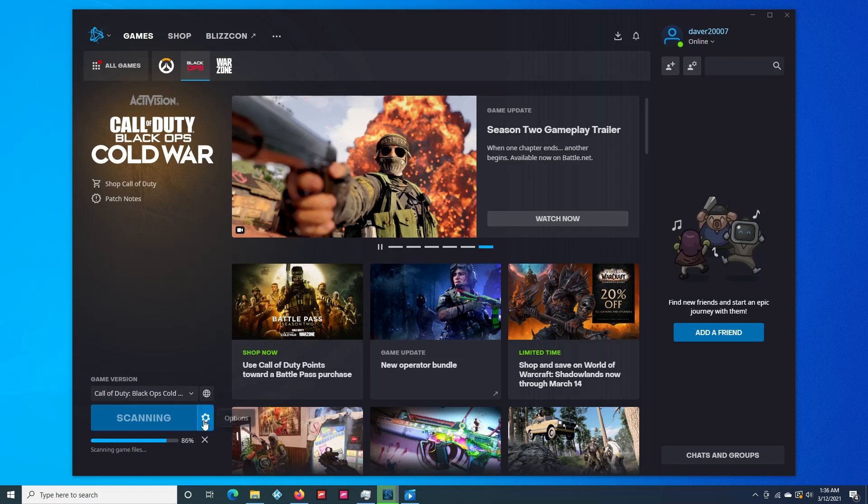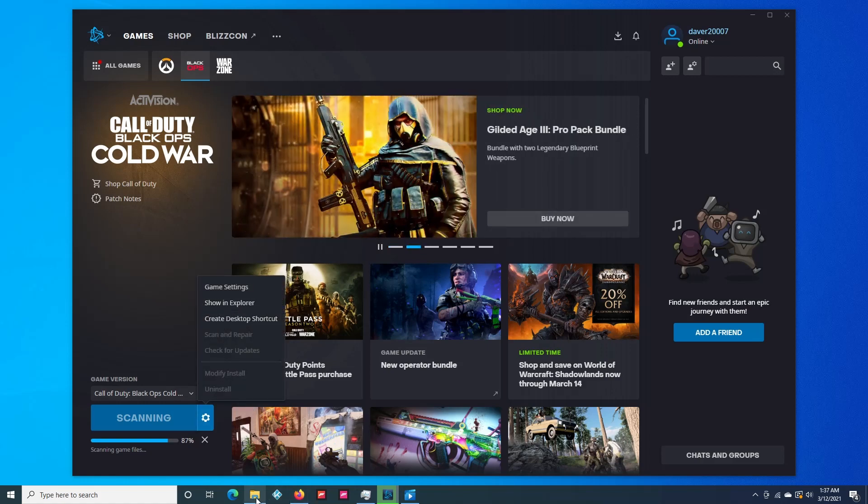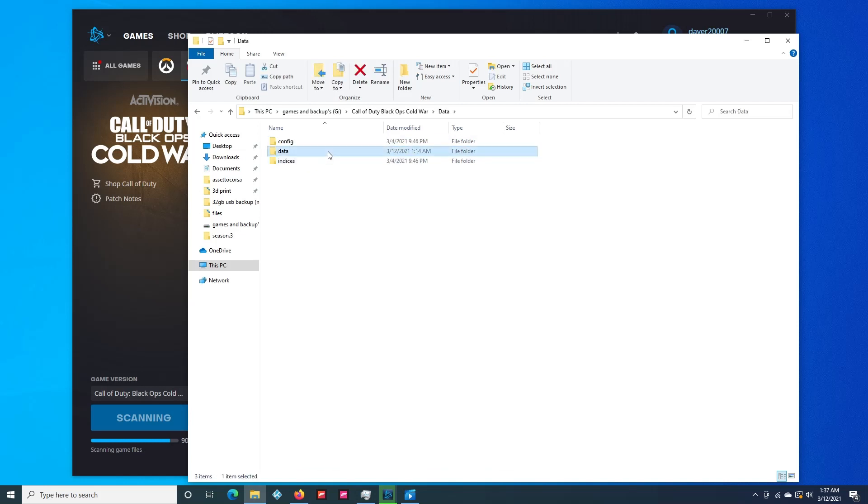What you want to do is click on the game you want — Black Ops, let's say. Click Options, then go to Show in Explorer. I'm going to click on my folder. Click on your Call of Duty Black Ops Cold War folder — I went right into mine already, this way it was quicker. Then click on the Data folder, then click Data again.